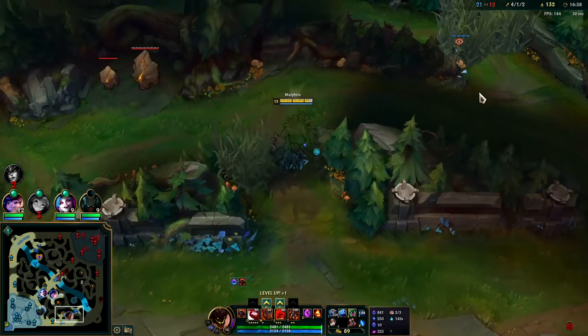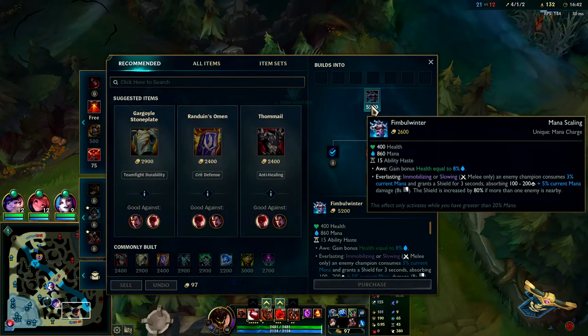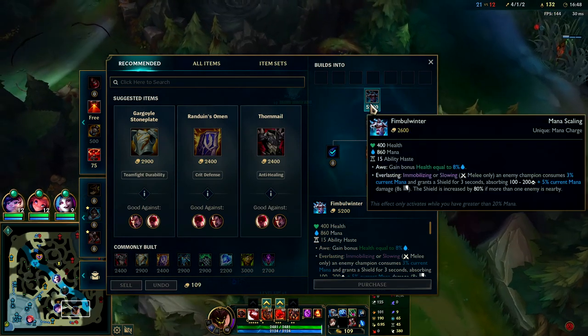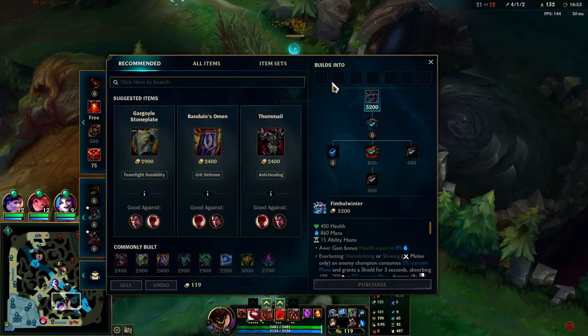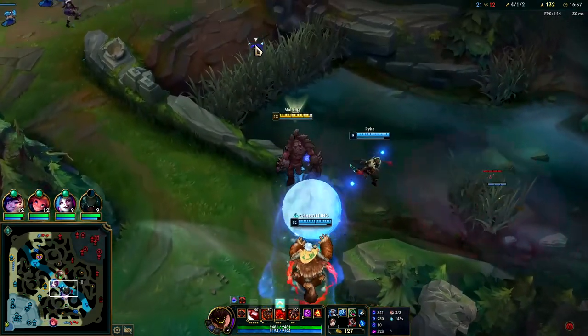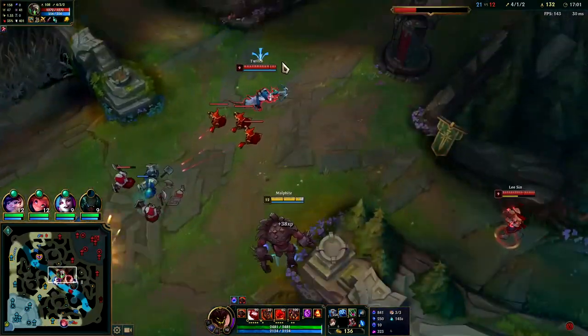You get a big shield whenever you immobilize or slow an enemy champion — it grants you a shield for three seconds equal to three percent of your current mana, absorbing 100 to 200 plus five percent of current mana. Basically you get a shield whenever you slow or immobilize them, which your Q and R count for. Should be very tanky.